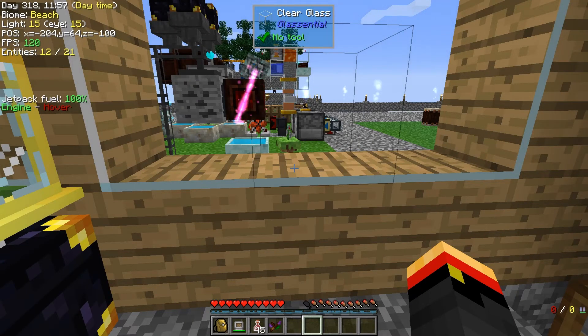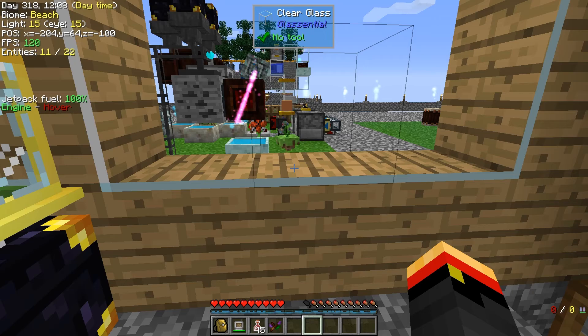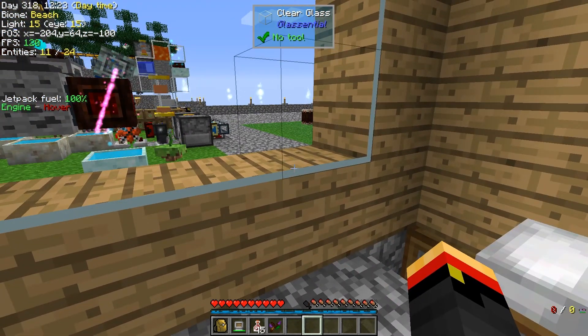I thought we have to go to the End to get that, but I went to the End in a test world and it's empty — just like this world is. There's the obsidian islands, the dragon's there, and that's it. I killed the dragon but the End islands are empty too — no elytras, no chorus fruit. So if I have no need for the dragon's egg, there's no need to go to the End at all.